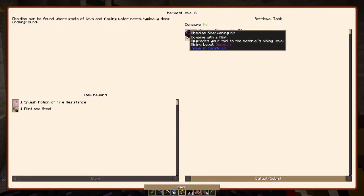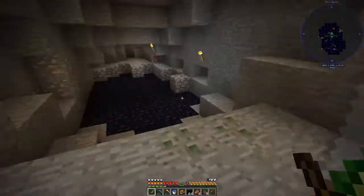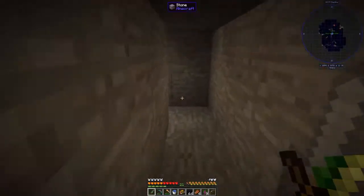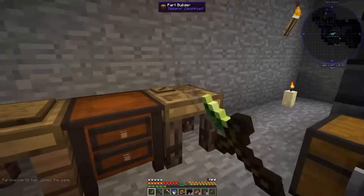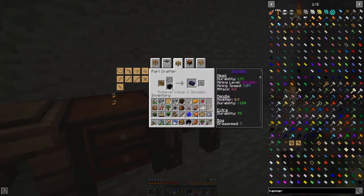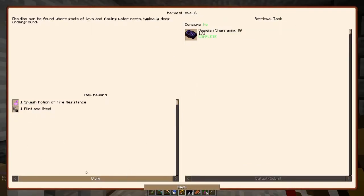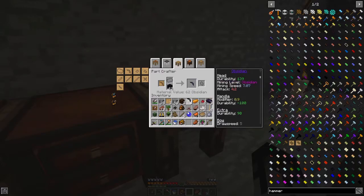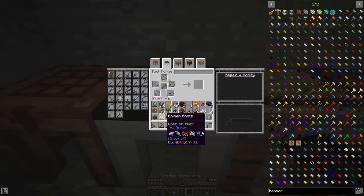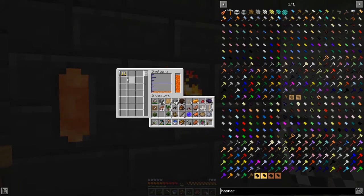I've never seen single crystals from Thumbcraft. Okay, what do we need to make for obsidian? We need to make an obsidian sharpening kit. I'd leave those right now until we get fortune since there's only one in the bundle. Up we go. Now we need to make a sharpening kit. We need more storage. Oh, I just took those two chests from the spawner. Hey, make yourself a pickaxe head — that'll be a good idea. Can I smelt this? I cannot. So it goes in the trash.